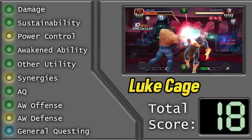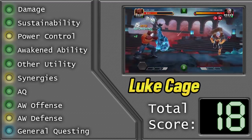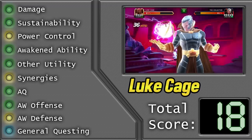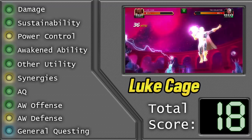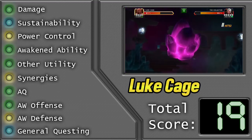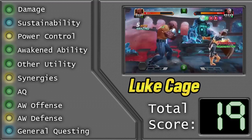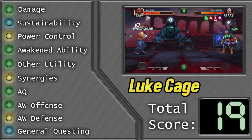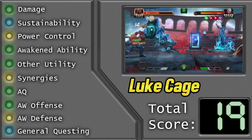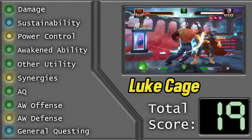I'm actually adding this later when going back editing the video. I've had time to think about it and the more I played with Luke Cage, the more I liked it. There's just one change I've got to make — it's the sustainability number. I've got to change it to a level 3. I had it at a level 2 because I thought he needed a bit of regen to reach that level 3, but he doesn't need that regen. Any character that can tank a special three, not take any damage, and just have that indestructible to back you up — it feels so good, and it's a level 3 in my opinion. So that's actually going to kick his score up to 19.